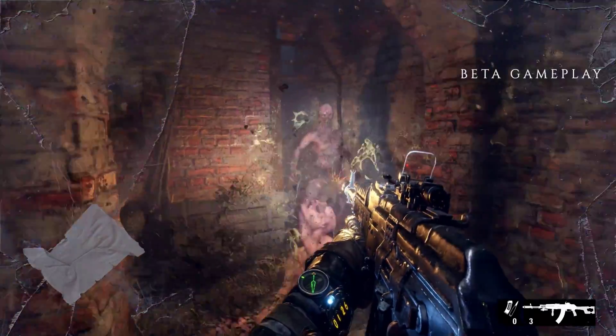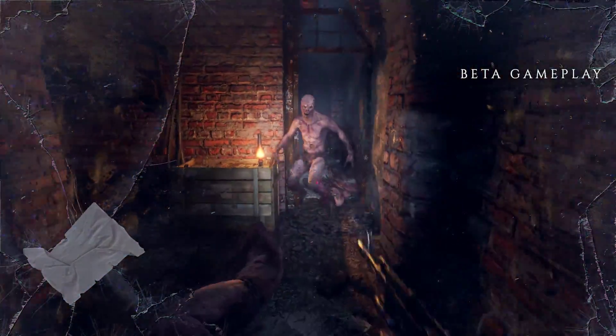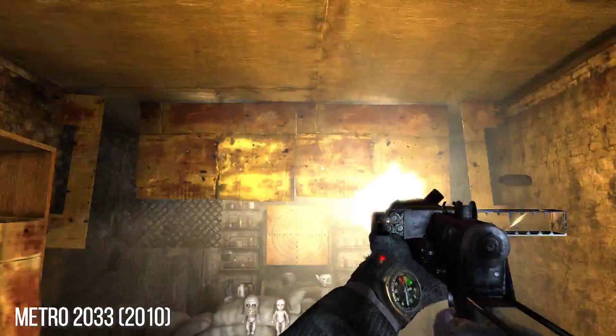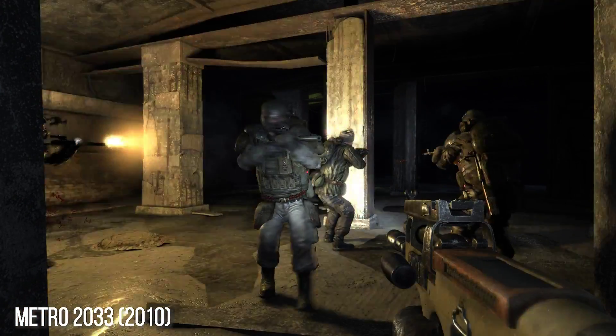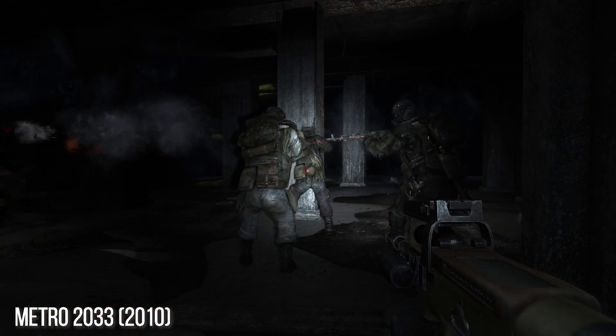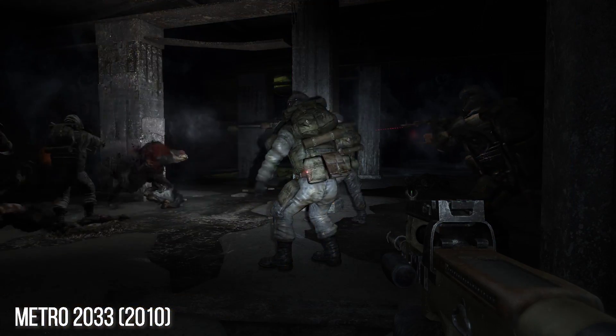One thing missing from Exodus in this preview that I really hope comes back are muzzle flash shadows. They really added an intense feeling of drama to the weaponry in the original Metro 2033 and its claustrophobic environments, but have been missing on nearly all weapons since Metro Last Light, so hopefully that comes back.